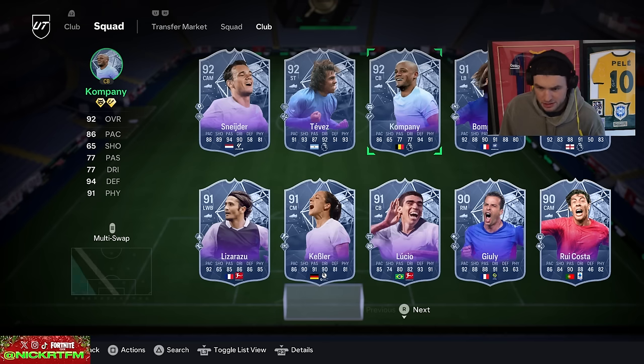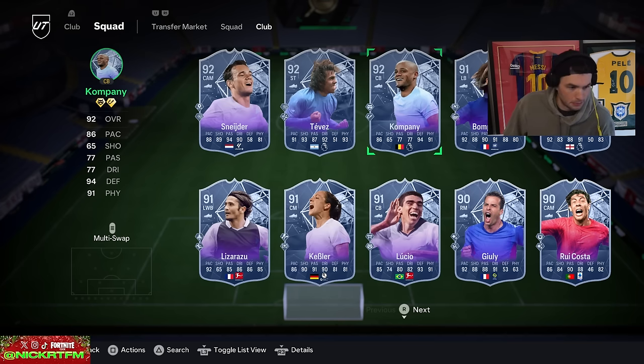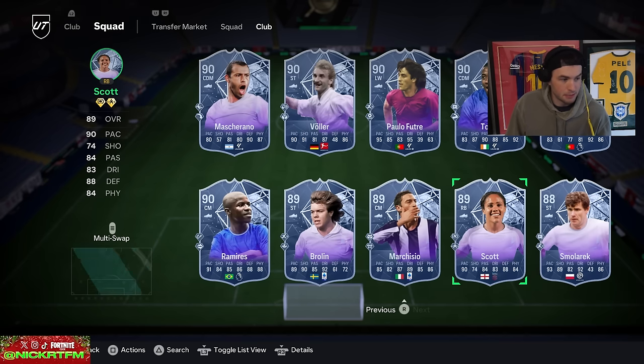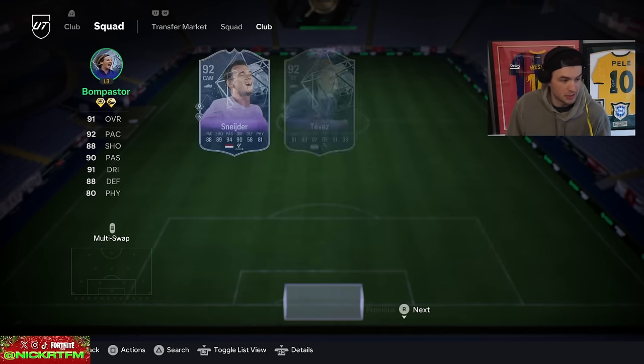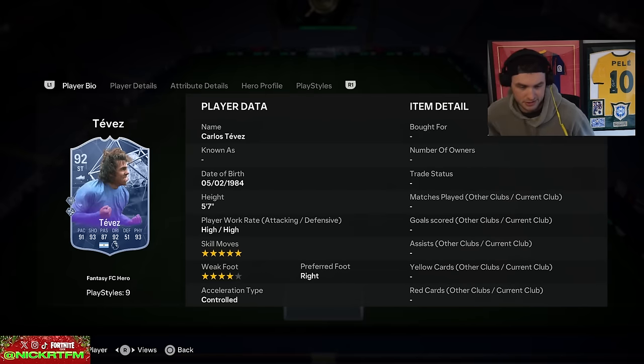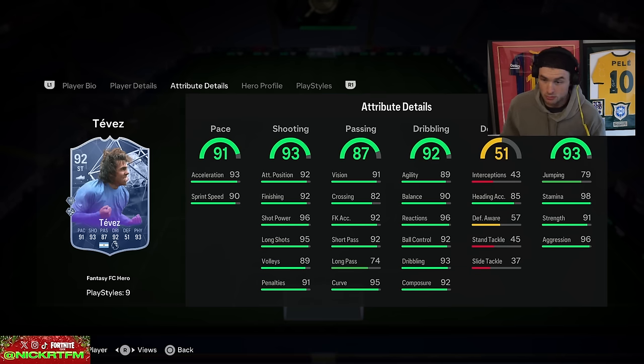Lucio doesn't look like he had an upgrade. Kessler was a 91, Lizarazu was a 91, Steven was a 91, Schneider 92. Yaya Toure — no upgrade. Mascherano, Ramirez, Brolin — Carvalho still the same. Tevez has also had an upgrade. Both Tevez and Company are so expensive and hard to get — but my oh my, is this promo good.